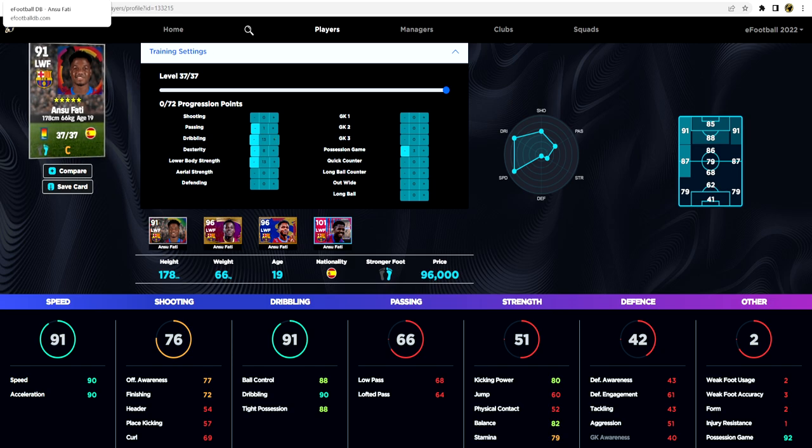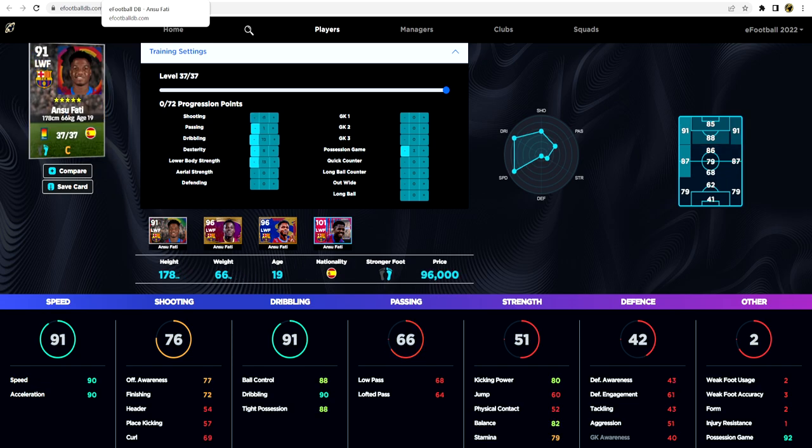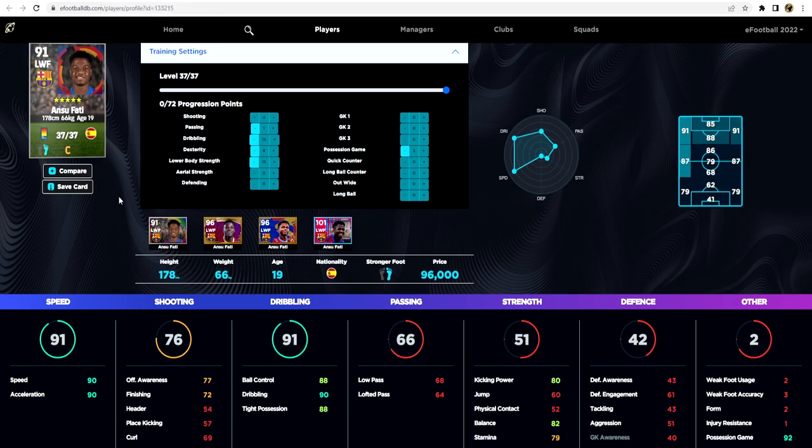When maxed, the standard Ansu Fati is a 91-rated left winger with 90 speed, 90 acceleration, 90 dribbling, 82 balance, and 80 kicking power — a very solid player. The legend card gives 91 speed, 91 acceleration, and 91 dribbling with better balance, but the difference is minimal. For me, the standard version at 96,000 GP is an absolute bargain. If you're looking for a pacey dribbler on the wing, he's definitely one to watch. He is probably the pick of the Barcelona pack, though he's not out-of-this-world brilliant.